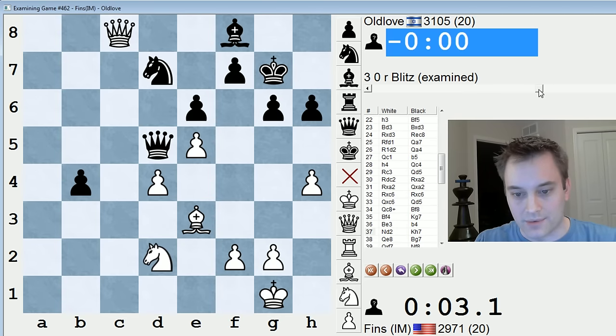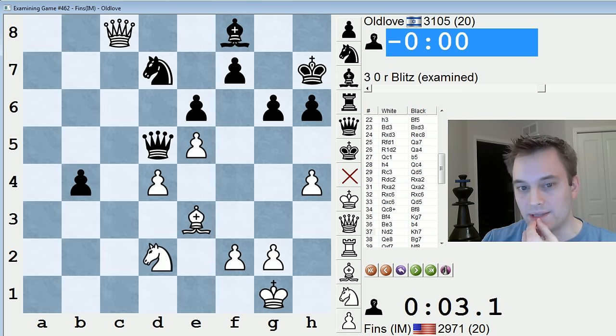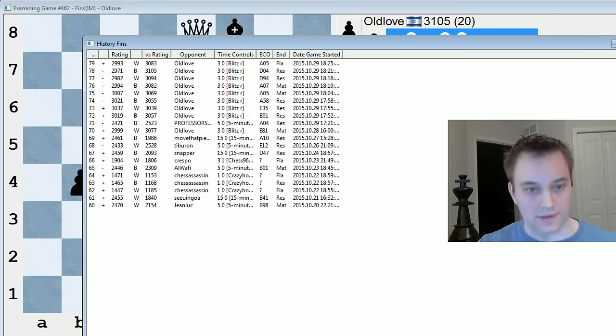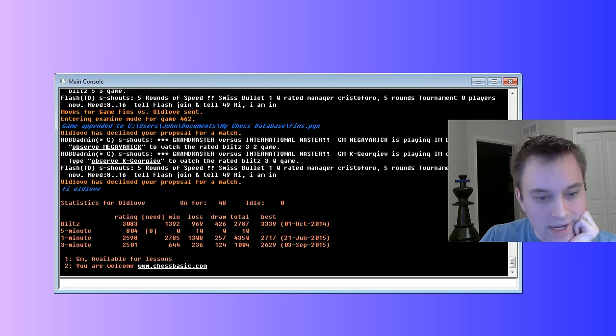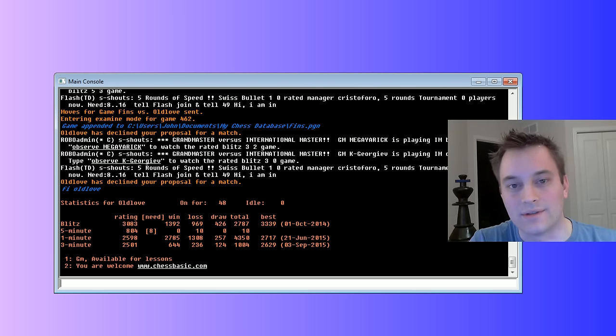I'm not sure why he played king h7 on move 37 — he kind of sidesteps some potential bishop takes h6 problems, but he leaves e8 undefended, and then the decision not to even defend the f7 pawn was really bizarre. I thought he would just repeat king g7. I offered him a rematch — I don't know if he's going to accept. He doesn't say anything in the chat. What's the score standing at? I think I lost five in a row in the middle there — so he's currently two games ahead, three to five in the match. Great player. He's pretty highly rated — he doesn't play five minute interestingly, but three minute he's 2501, which is a great three-minute rating. That looks like it's it — thank you guys for watching. Tough opponent, and hope you guys enjoyed it. See you guys soon. Bye.